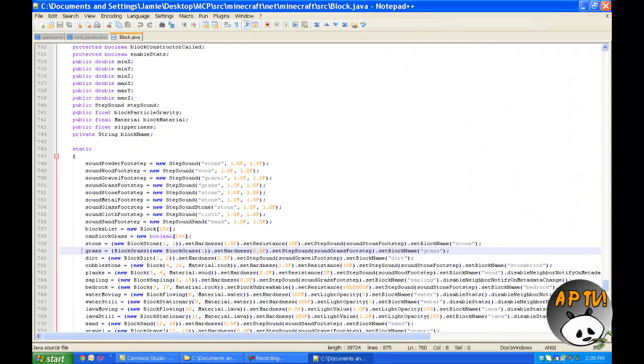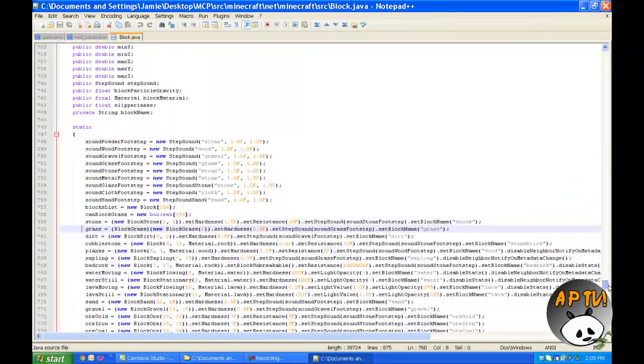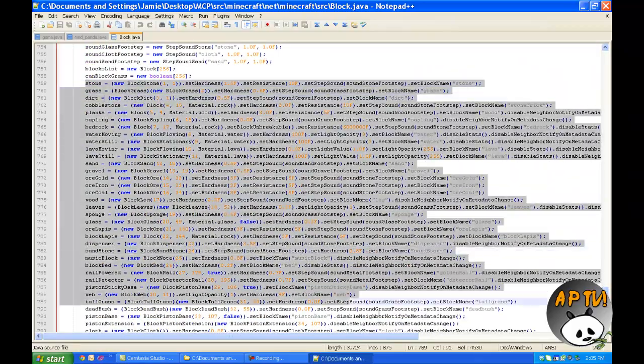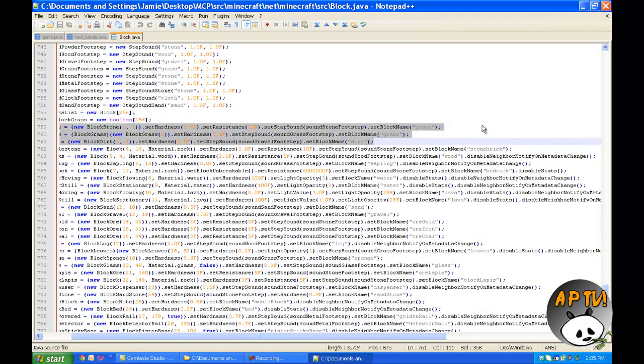Now we see a whole block of text. If we scroll down — this is the top — we scroll down until we hit the block of text. Now, this is for each individual block; this gives it its certain properties. We're just going to be working with grass and stone for this tutorial. This is just your simple mod — we're just going to be changing some stuff up and not adding anything.